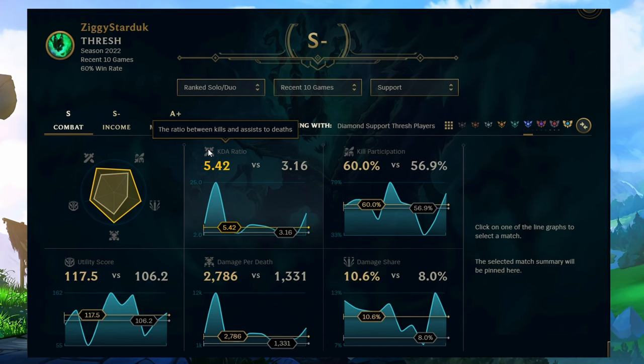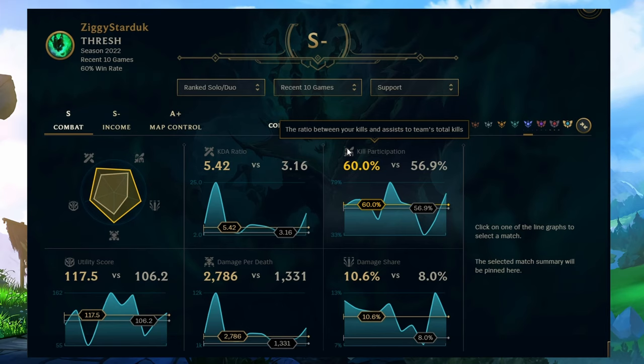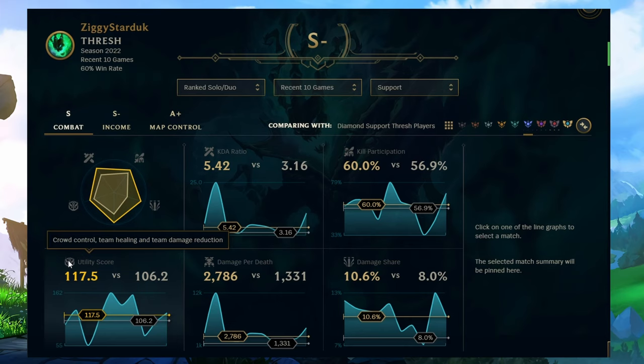Let's start by looking at what contributes towards your combat rating. Firstly, your KDA is taken into account, and it's good to know that kills and assists are counted the same versus your deaths. Secondly, kill participation is taken into account, so you want to be involved in a good amount of your team's fighting. Next, we see your utility score, which represents the amount of crowd control, healing, and damage reduction you've provided for your team.